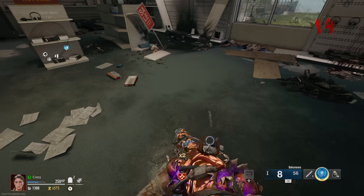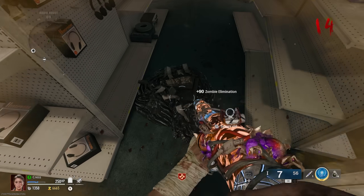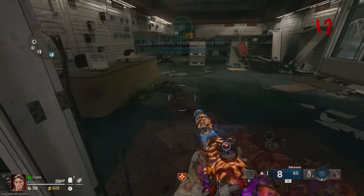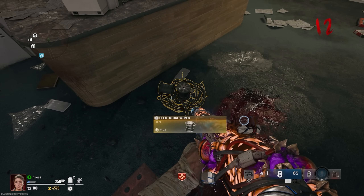Inside there are piles of trash that you can hold square on to uncover salvage, or even vermin as well. So, be mindful not to get jump scared here. But as you rout through the trash, you should eventually be able to find a trash pile containing electrical wires. Once you find them, pick them up.